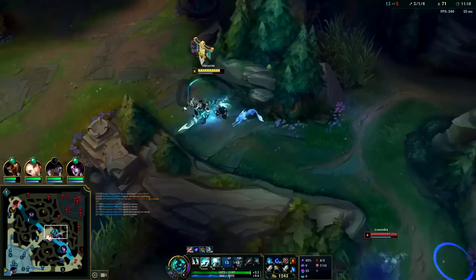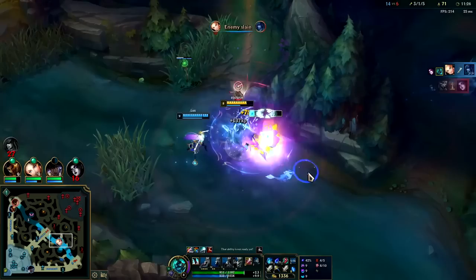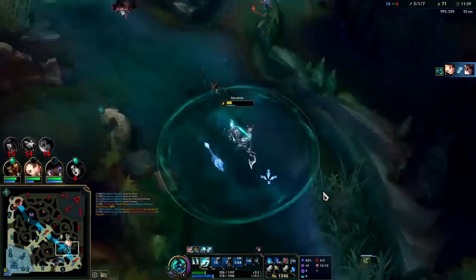I don't know why Morgana is approaching that area. Lissandra must see me. She's snared. Got one smite. We're going to hit her with an R and W. Lux gets the triple kill!